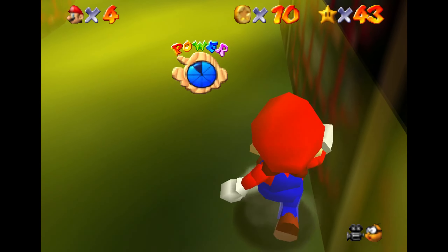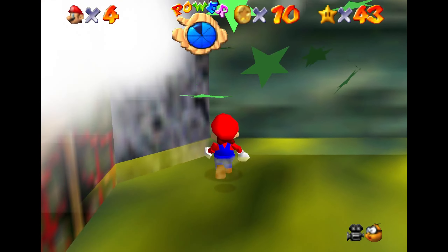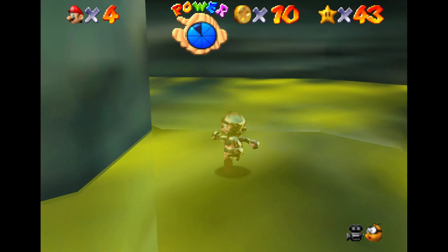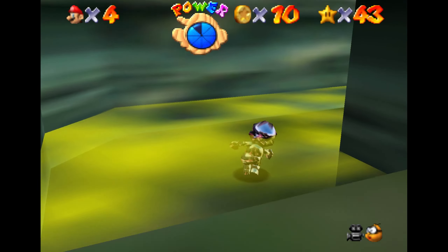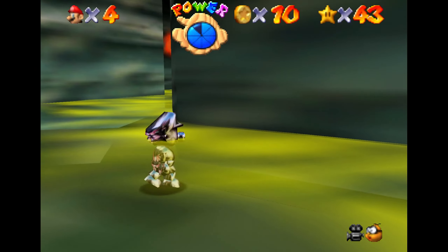So we're going to go barreling down into the maze itself. In my save file here, I do have the Metal Cap unlocked. That's not strictly necessary, but it does help — you can take your time a little bit more as Metal Mario. The exit that you're looking for is in this hole up here.